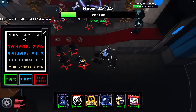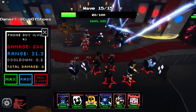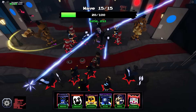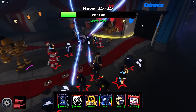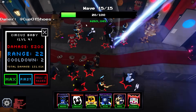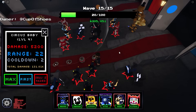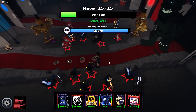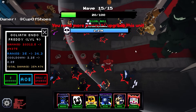I think I'm gonna place one Phone Guy here so we can cover the whole map for the boss lane. The boss usually comes from just one direction and it's gonna be here — it came from here last time, so it should come from here too this time. And it does — place Circus Baby here. Let's see how it goes.